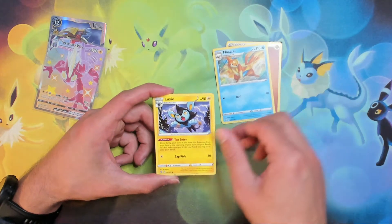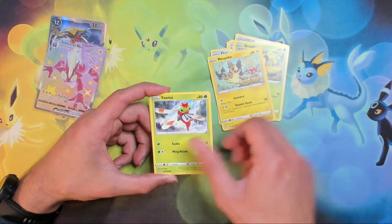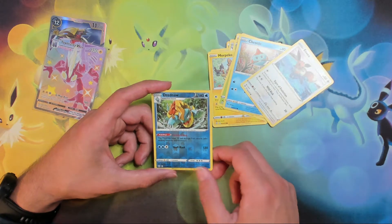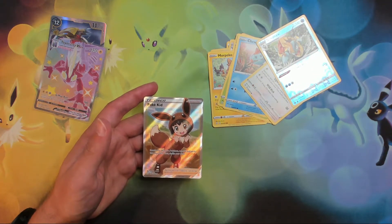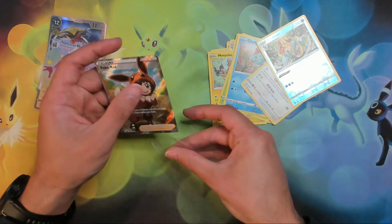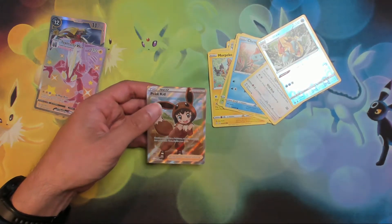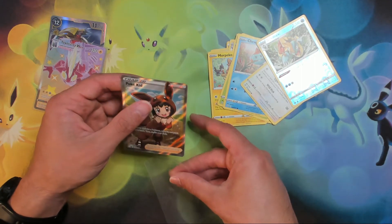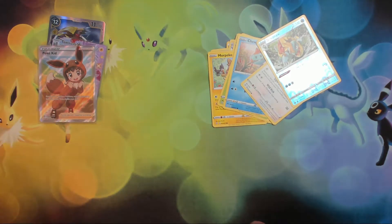Float Soil, Luxia, Rusted Sword, Fury Swipes, Morpeco, Yanna, Chuttle, reverse holographic Dreadnaw, and a full art trainer Poké Kid — let's freaking go! These came out of the ETB. The ETB is being kind to me. I feel so blessed. I must have shuffled the packs up just right, because that is insane.